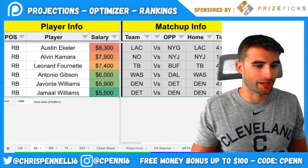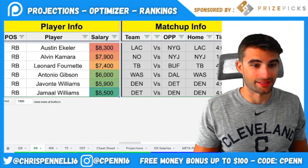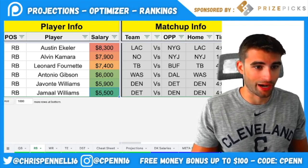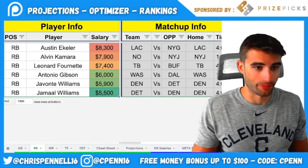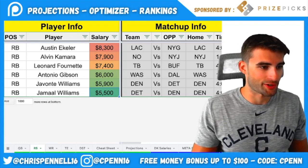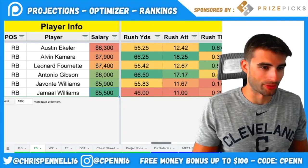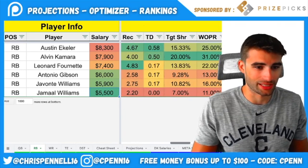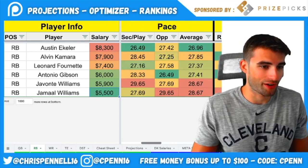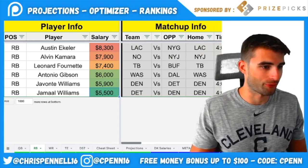Leonard Fournette at $7,400 — he's been on absolute fire and heavily used in the passing game. He's had 16 targets the past two weeks and no less than five over the past five weeks, plus heavy ground usage. He's on one of the best, if not the best, offenses in football this year. The Bills are 60th in VOA and allow fewer points to running backs, but I always take talent and situation over matchup. The Bucs have a 28.25 implied team total and a 53.5-point over/under. Fournette is playable in all formats.